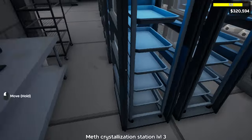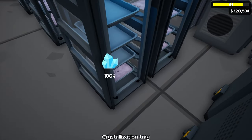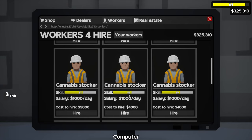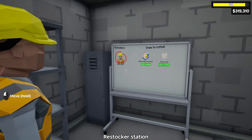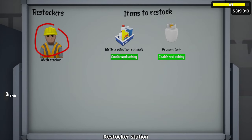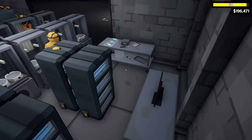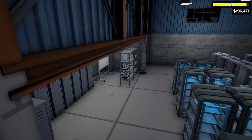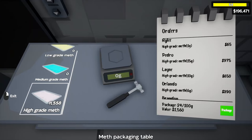Now that we've seen the process and total value of high grade meth, let's get some workers in here. When you hire your stocker, make sure you're not buying the cannabis stocker — buy the meth stocker first. We've got our shelf ready for him to stock both items. After that jump cut I hired 11 meth workers and they're handling the cooking station, cooling station, crystallization station, and packaging table. I also have a meth stocker to give them the supplies they need, so all I have to worry about is bagging up the meth and giving it to the dealers.